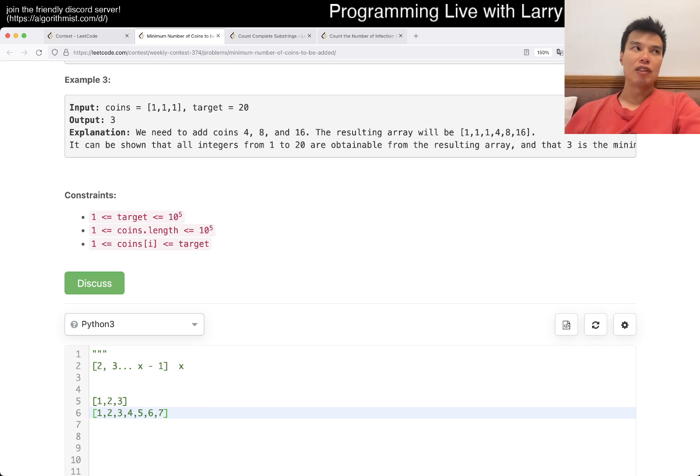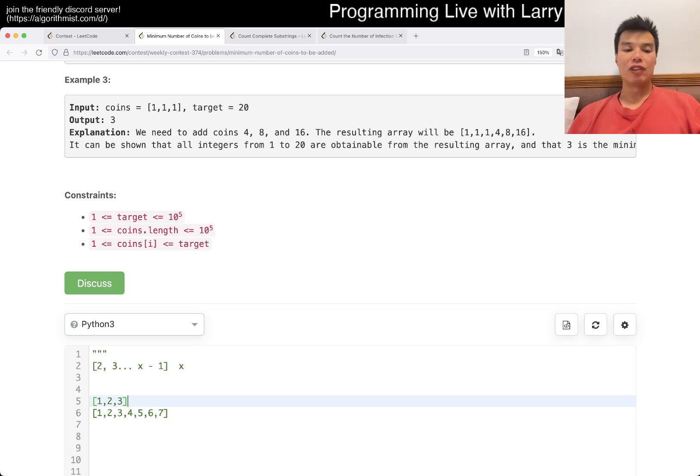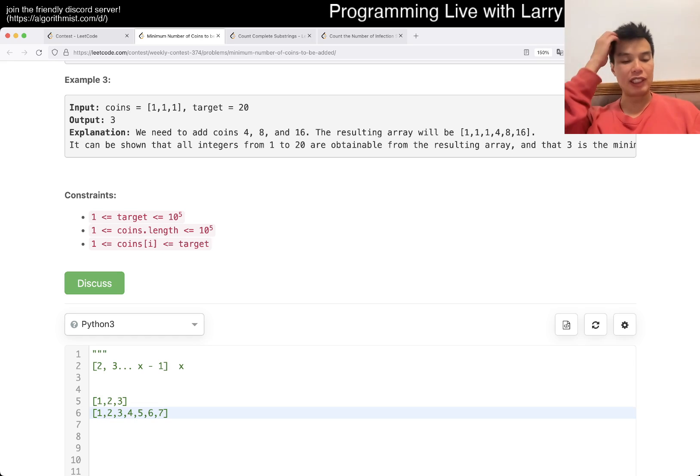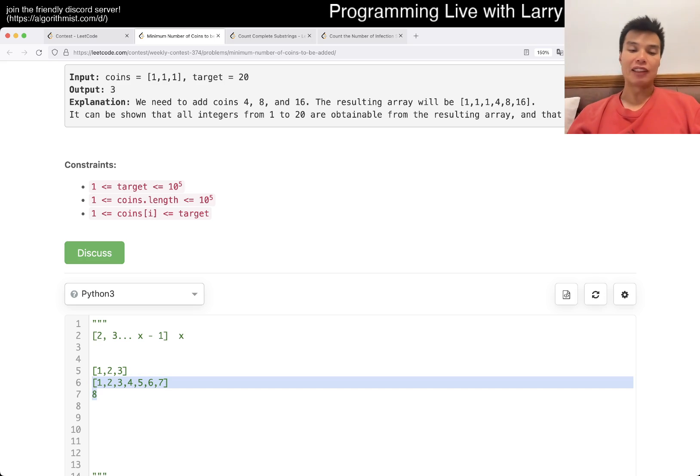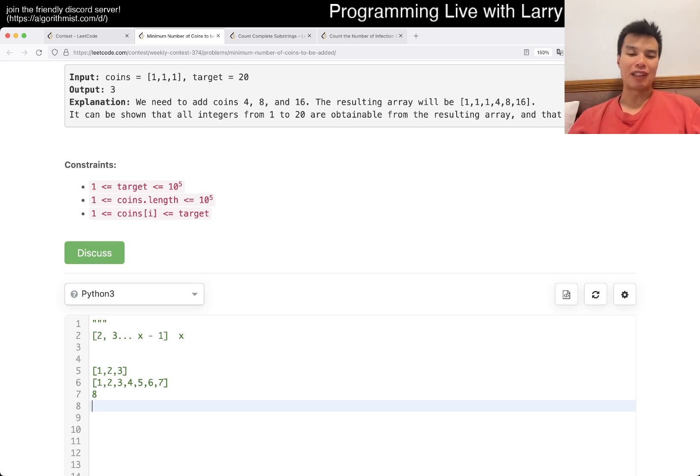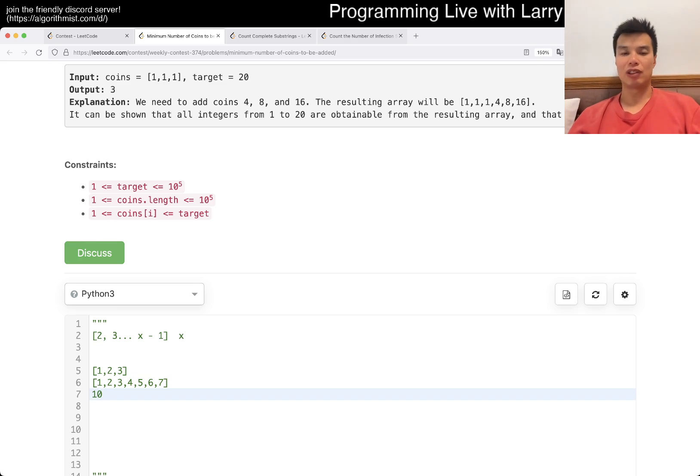The optimal number to add is always the one that is one bigger than your current max reachable number. Consider the scenarios: if you can reach 1 through 7 and you add 6, your range goes to 13 — fine, but suboptimal. If you add 8 (which is max+1), it covers all previous 7 plus one more, giving you max+1 new numbers. You cannot choose a bigger number like 10 because you'd be missing 8 and 9.